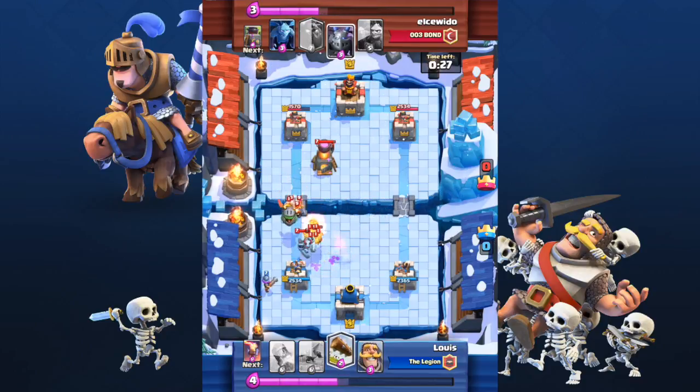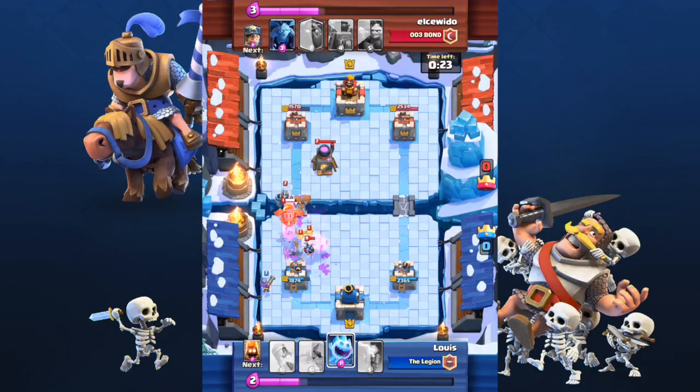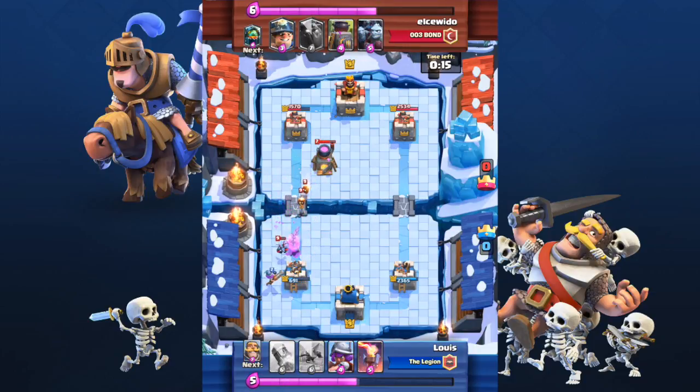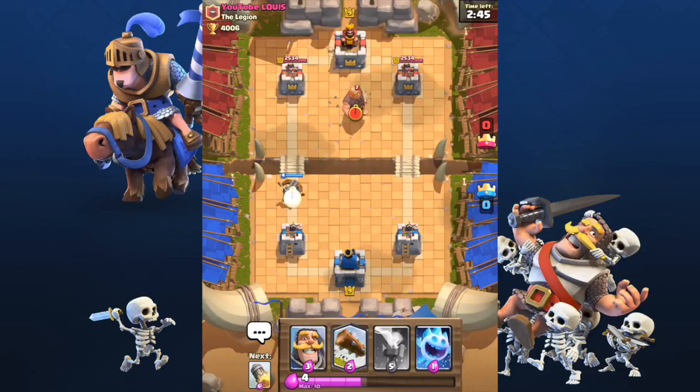In the last clip, I will show you that one of the most effective ways of defending against an X-Bow is to use a tank. If you place your Giant in the opposite lane of the X-Bow, you have plenty of time to kill the X-Bow and support your Giant. This means your enemy is forced to use Elixir in the opposite lane, and he probably won't have enough Elixir to defend both his X-Bow and his tower. I hope you guys enjoyed this video — if you did, don't forget to give a thumbs up and subscribe.